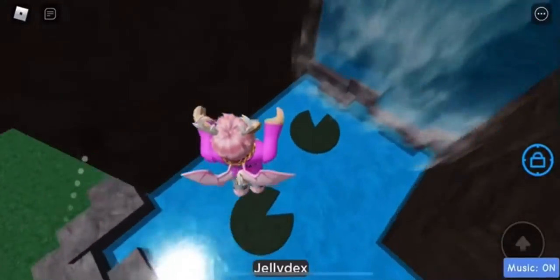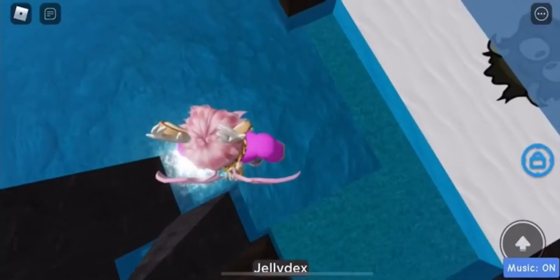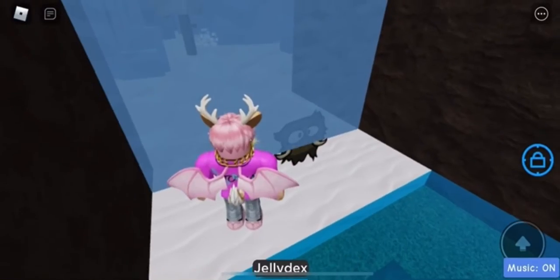Head over to the waterfall where you'd get the water one — I already pre-recorded a video for that but I'm not uploading it because I'm lazy. Go through this wall right here, then make a little jump so you don't fall, and the Mammoth Phantom will be right there.